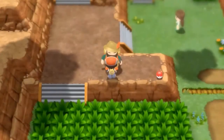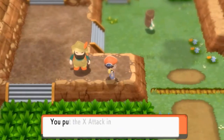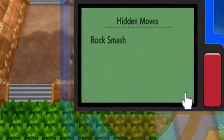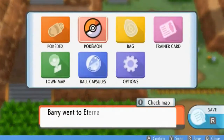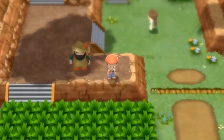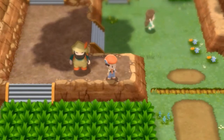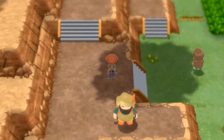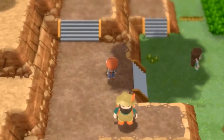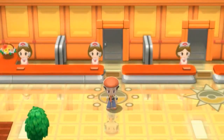Kadabra learned Confusion but it looks like we have to go to the Pokemon Center to do something. Let's go ahead and head straight to the Pokemon Center. Back inside the Pokemon Center now, I'm going to be going to the Union Room because I do have my Pokemon Pro game with me.